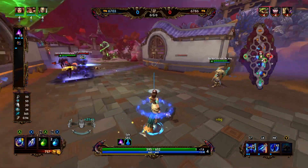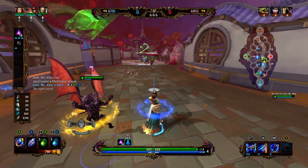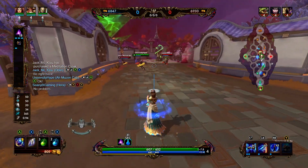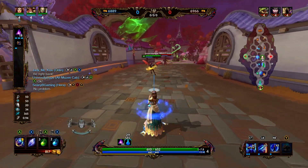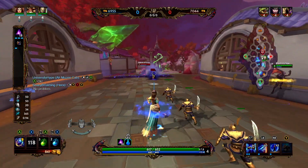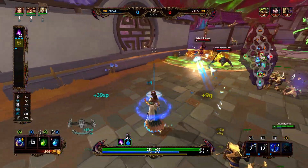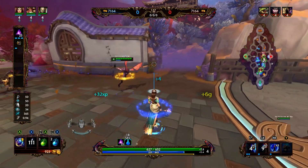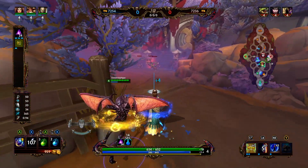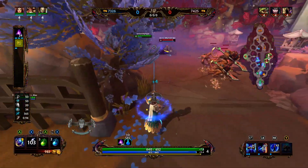Generally speaking, you clear the first wave, then you go for the left or neutral harpies. Then you clear a wave and go for your own harpies. You could be super aggressive and try to invade their harpies first, but they are a pretty tanky team and it doesn't look like we were even that concerned with jungle camps, unfortunately, this game. Damage on the Joust map spawns at two minutes.